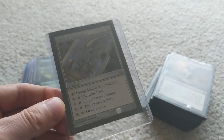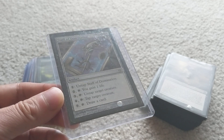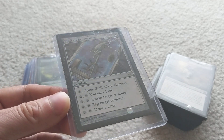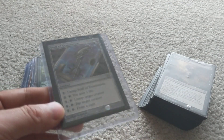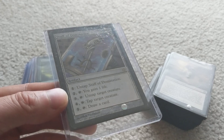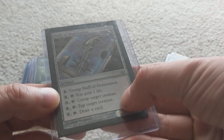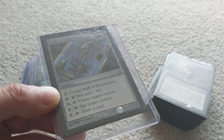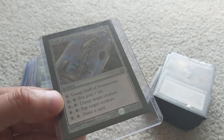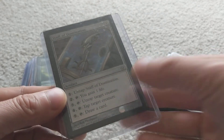Staff of Domination is a really good outlet for infinite mana. If you have infinite mana, you can untap it for one mana, then gain one life, untap a creature, tap a target creature, or draw a card repeatedly. With infinite mana you can gain infinite life, draw your whole deck, untap all your creatures, or tap all your opponent's creatures.